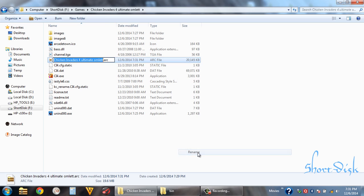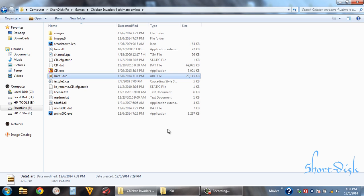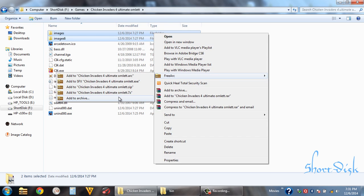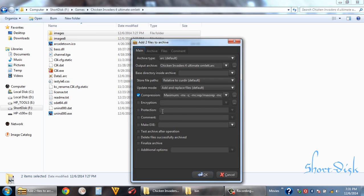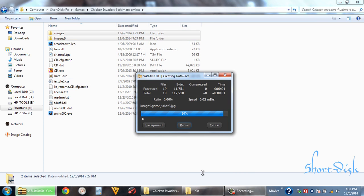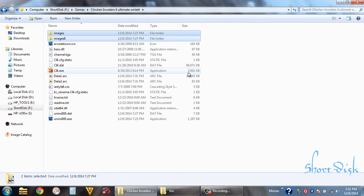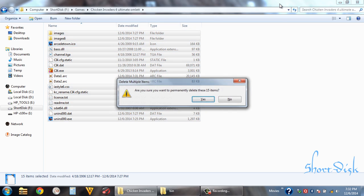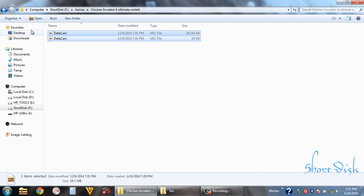It's 19.6 MB. Name it as data1.arc or whatever you want. These are some image files — we can use this one, name it as data2.arc. Small size though.